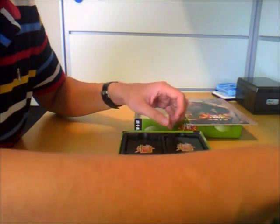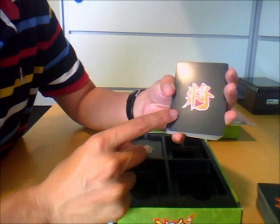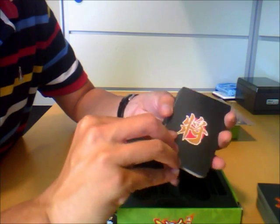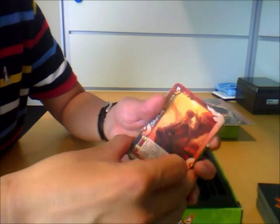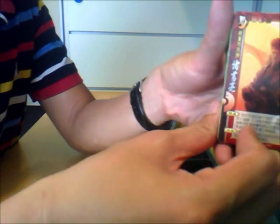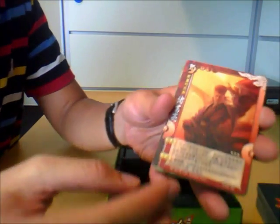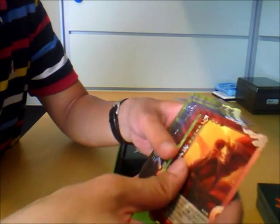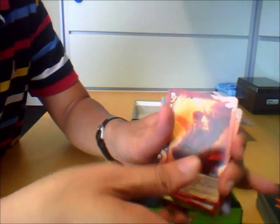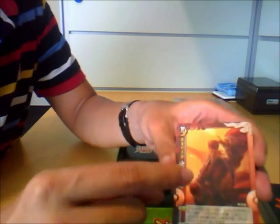These are the character cards — once again, the backing is different; it says 'Jiang' over here. Let me explain what is different in the characters. This is Zhuge Liang. You will notice that the frame is different, the artwork on the frame is different, and the artwork for Zhuge Liang is different. It's not different for all the characters — some are the same — but I think about only 10 of them have different artwork.